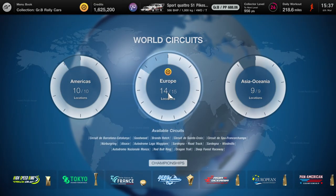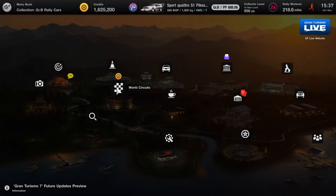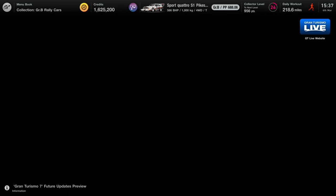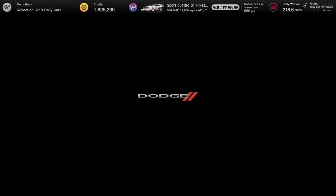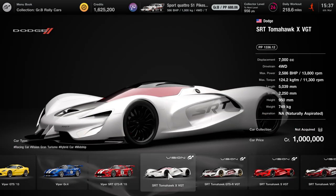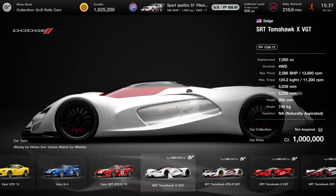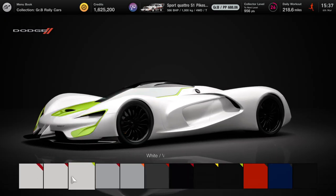What is up guys, Matt from Skullbusters, and today we are on GT7. This is going to be the truck guide for Speed Demon, and what you are going to have to do is simply buy the Dodge Tomahawk X SRT Tomahawk X VGT. That's the one — and obviously there are your colour options.